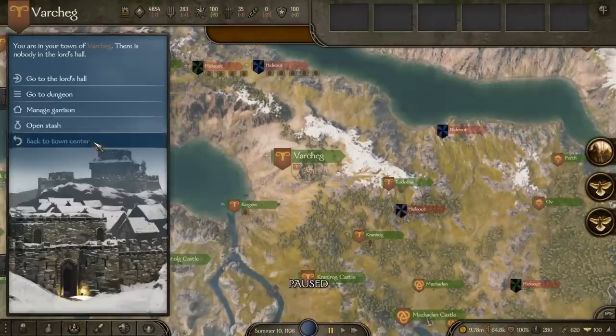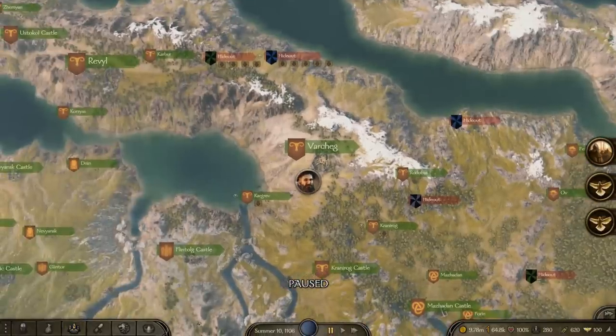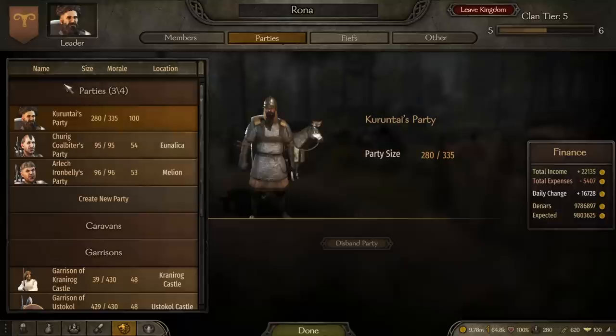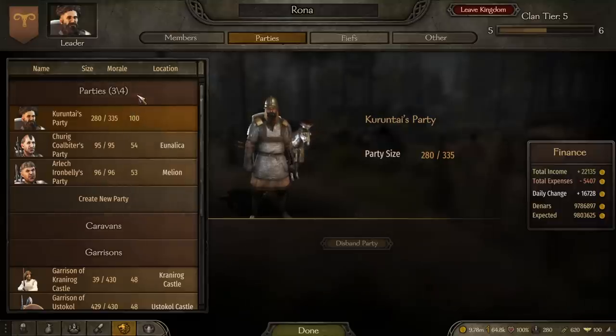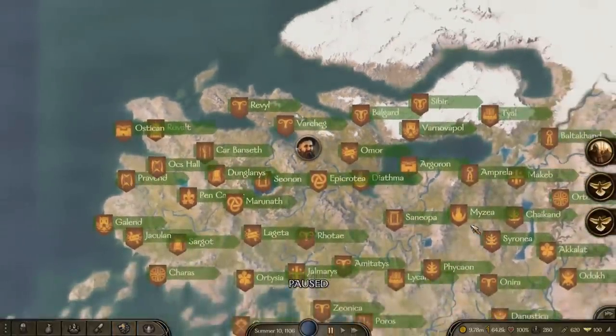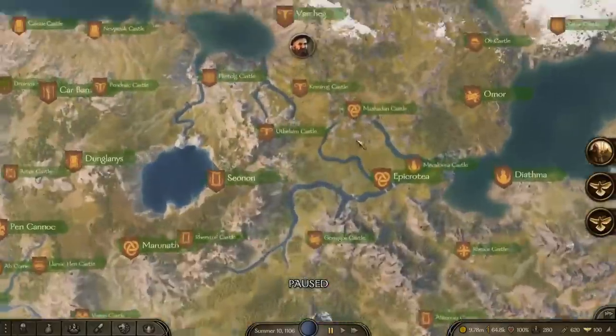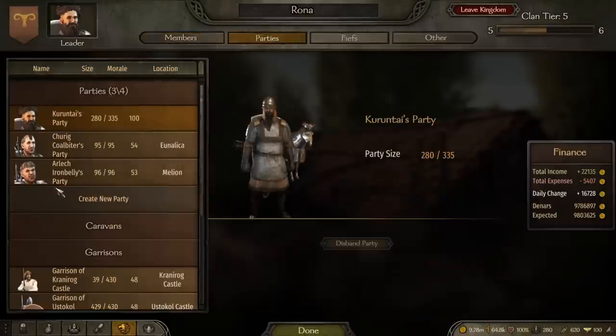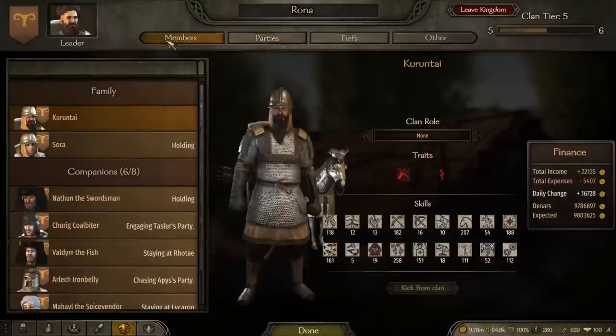Now let's talk about companion armies — that is the second point. I would always say: always start armies with your companions, unless you need more units. You can do this as a vassal or in your own kingdom. I would always suggest having the max amount of companion parties, and I always encourage you to use companions before you use other clans that might be in your kingdom.